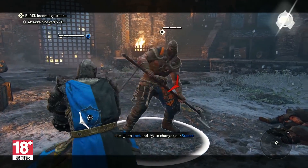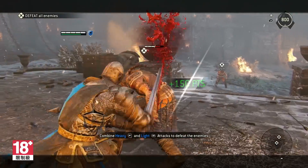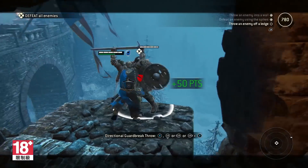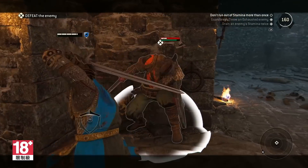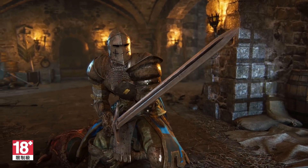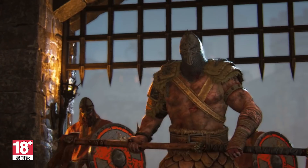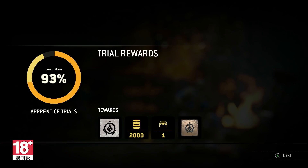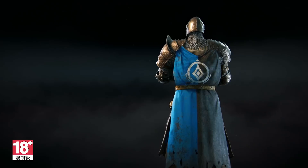You'll understand guard mode, learn how to use light and heavy attacks, and how to effectively dodge and roll. You'll practice basic guard breaks and focus on conserving your stamina during a fight. Once you've completed the Apprentice Trials, you should have a good idea of what to do when a big fellow's axe is coming straight for your head. You'll even get rewards based on your performance.